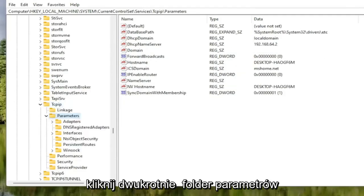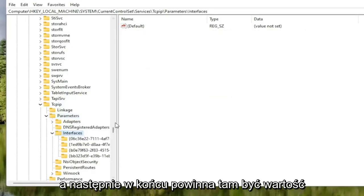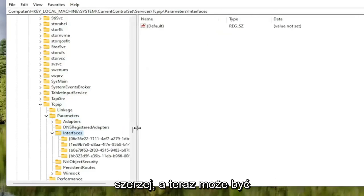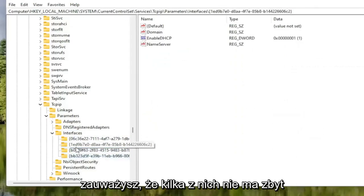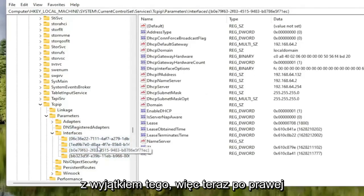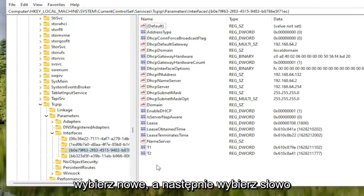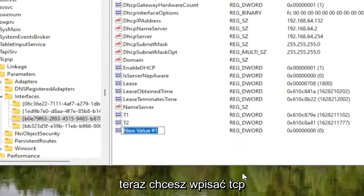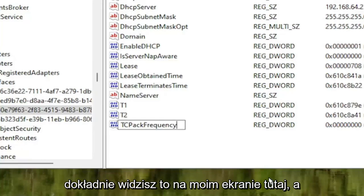Double-click on the Parameters folder. There should be an Interfaces folder in here — double-click on that. There might be multiple folders listed under here; you want to select the one that has the most amount of information on the right side. Now right-click in a blank area, select New, and then select DWORD 32-bit value. Name it TCP Ack Frequency — T-C-P A-C-K, then F-R-E-Q-U-E-N-C-Y — exactly how you see it on screen. Then hit Enter. The first letter of each word should be capitalized.